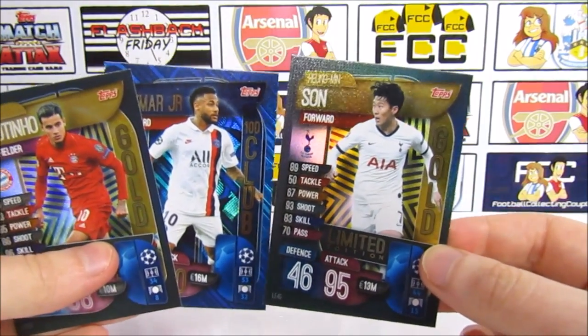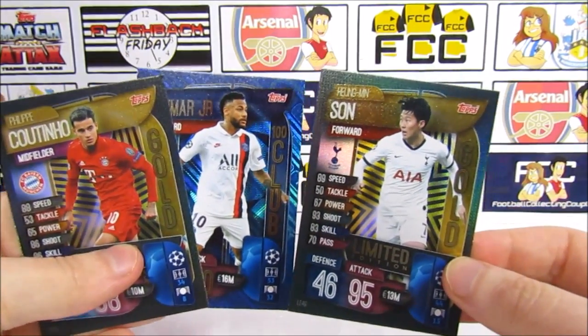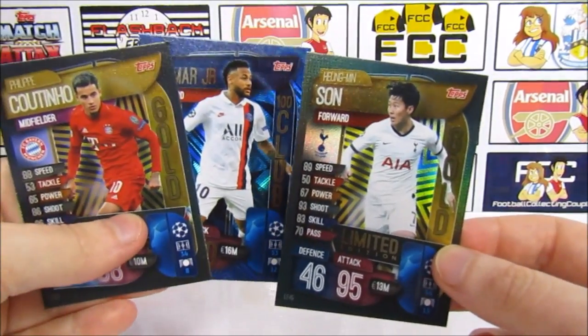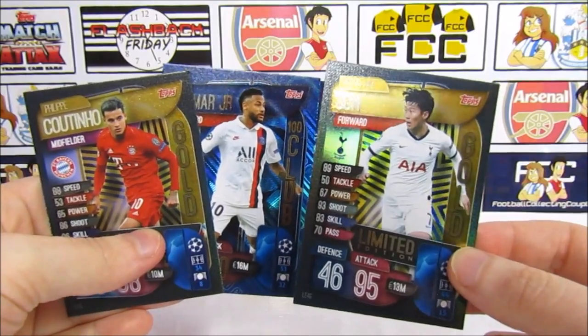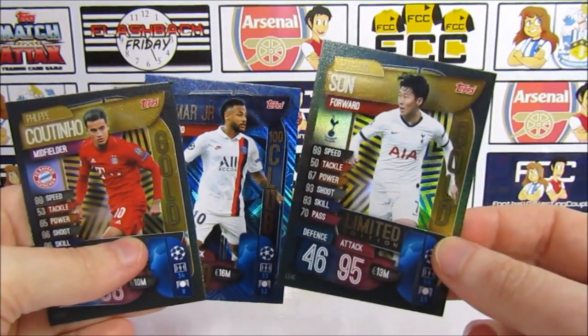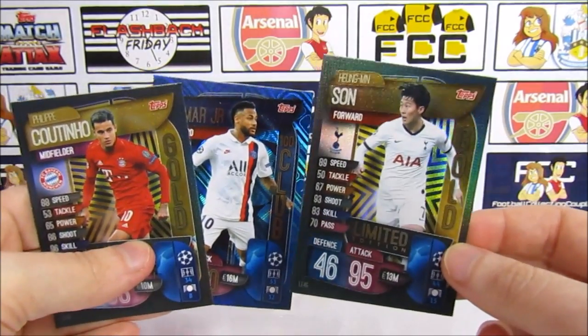So we didn't get any of the limited editions that we need. From the first multi-pack we got the Son limited edition, and from the second multi-pack we got the Coutinho limited edition and a Neymar 100 Club. I think the second multi-pack wins for the best pulls — but the first one did have two Hat Trick Heroes in. Let us know in the comments what you think.